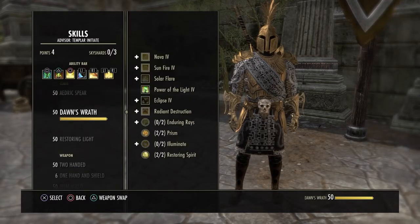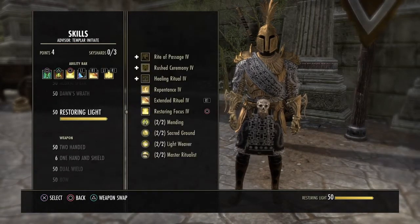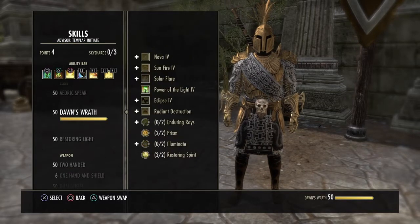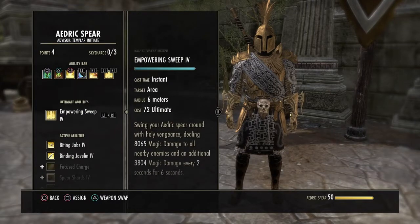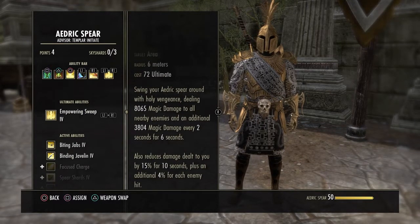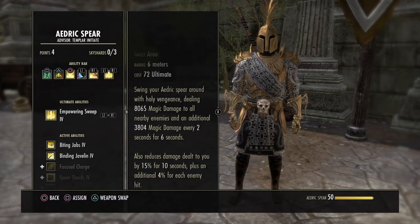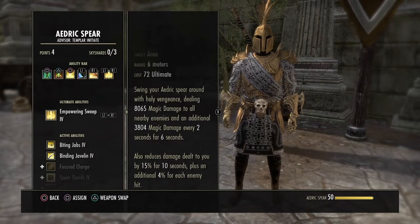For the ultimate, we're running Empowering Sweep. You can run Remembrance here, but I find it quite cheesy and I don't really like it. I know it's magic damage, but what we're going for is the bottom effect — reduce damage dealt to you by 15% for 10 seconds, plus an additional 4% chance for each enemy hit. So we're just not going to get hit as hard. This is more for a 1v1 scenario or even outnumbered situations.